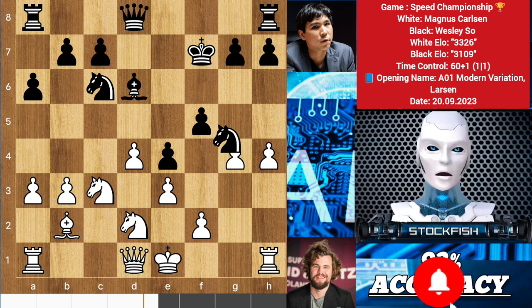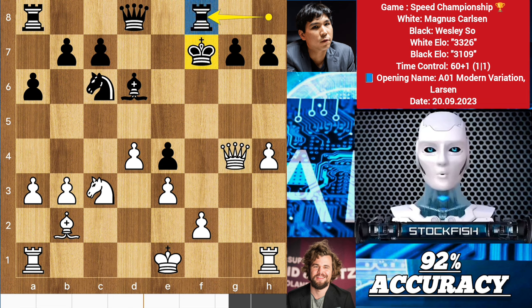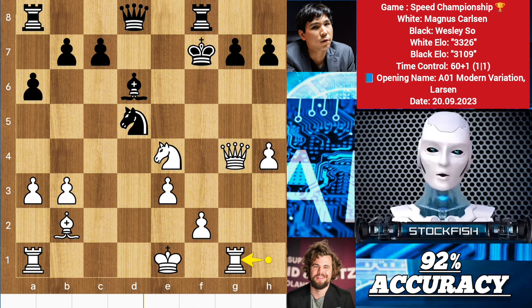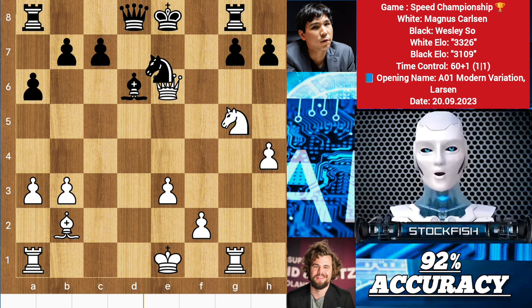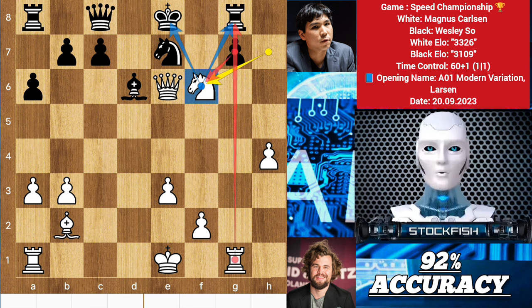A couple of moves later we have knight takes e4, sacrificing the knight. If you dare to take the knight, let me show you the variation: queen takes g4, you may think of playing rook f8 or king f8, but it's too late because white can play d5. Knight e7 is the only move to prevent checkmate. So after knight takes e4, knight takes pawn, rook g1 comes to target it, rook g8, then knight g5 check arrives. King backs, queen check, knight e7, knight takes h7, queen c8 to eliminate the queen but knight f6 will destroy your position — the g pawn can't capture the knight because of rook takes rook.